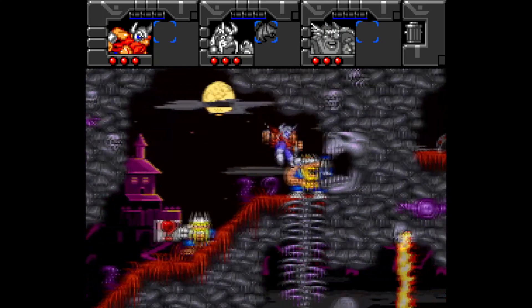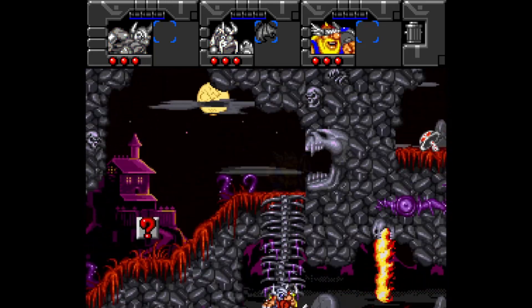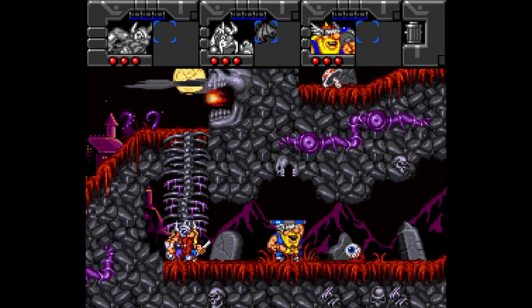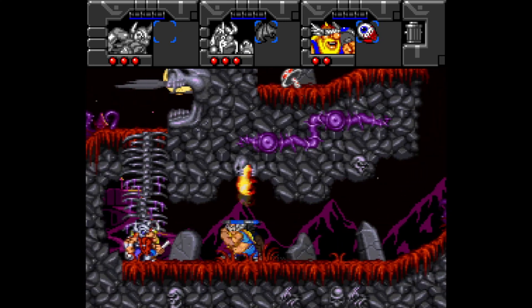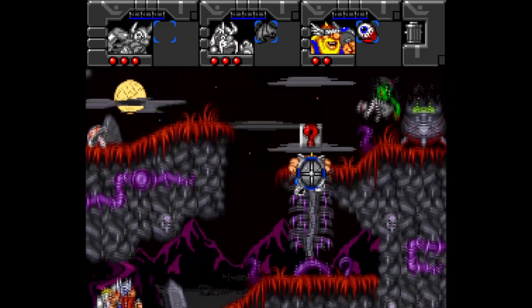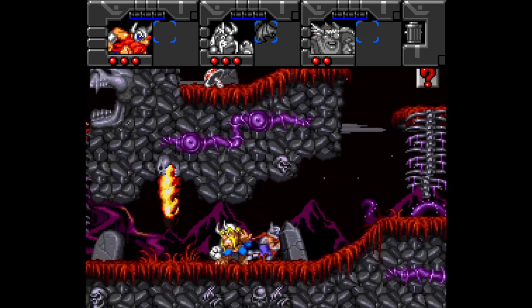Let's talk about controls. It controls pretty much exactly the same as the last game, and because of that it has great controls. I accidentally hit a button that caused Olaf to drop his shield, and that hurt — just a bit.